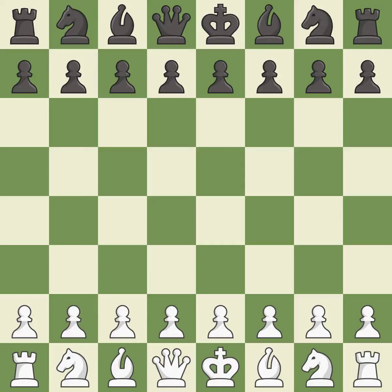King's Indian defense, Alekhine anti-Grunfeld variation. Intense — that was a serious game. White really outplayed black in that one. The opening was balanced, but white overpowered black in the middle game.